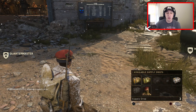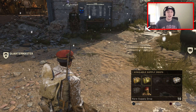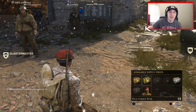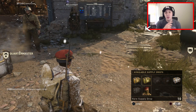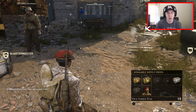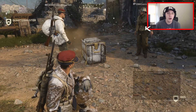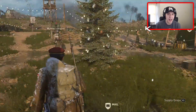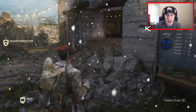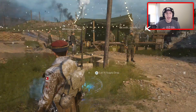We're going to open 10 rare supply drops and then 10 winter supply drops to see which ones give us better items - whether that's heroic weapons, epic weapons, or anything else. One thing to note: we aren't going to be getting any DLC weapons out of the rare supply drops, as you can only get those from the winter ones. There aren't too many people in my headquarters right now, which is a little unfortunate.